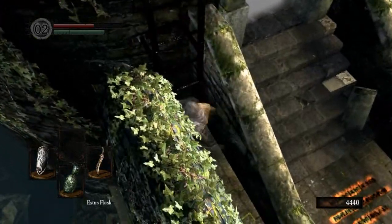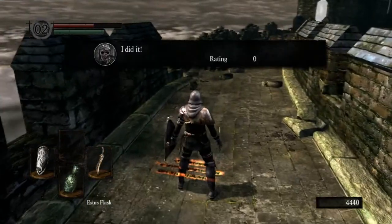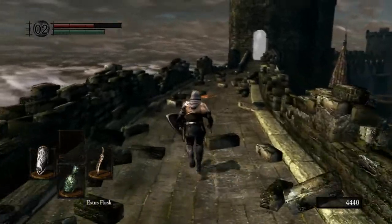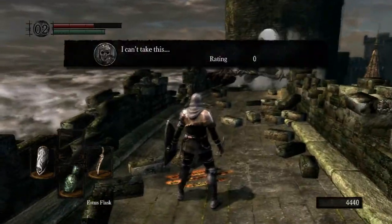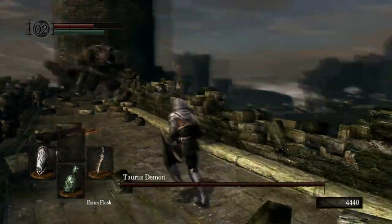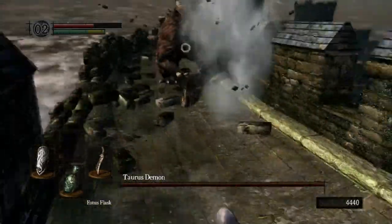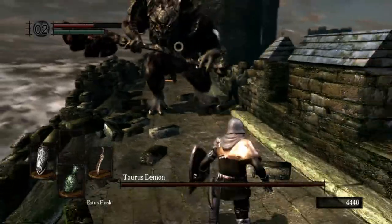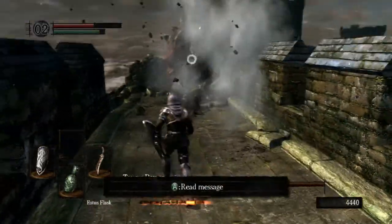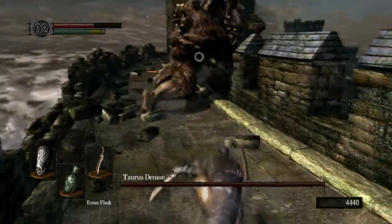Why are there signs that say Praise the Sun there? I honestly don't know. You may see on the other side that the other door has fog too - so this is literally just a sort of world between worlds. More accurately, it's a boss fight. And you've got no estus flasks left. That sure is the case. There are multiple tactics to do this boss.